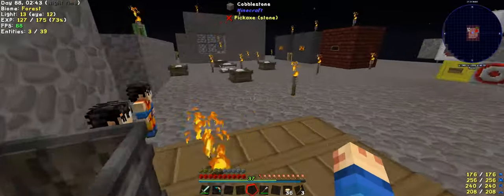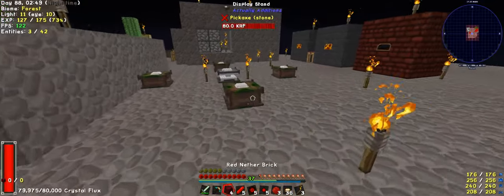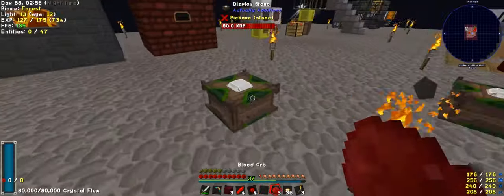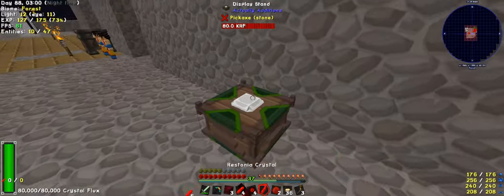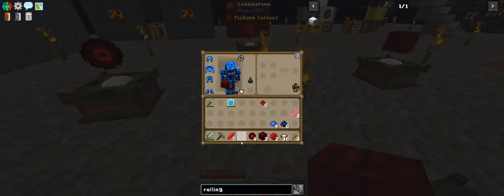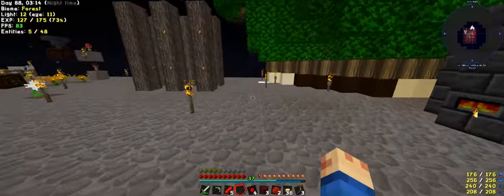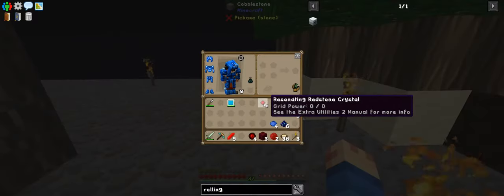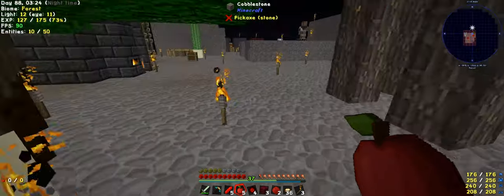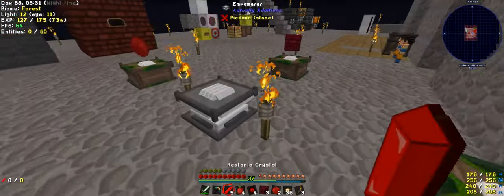I might actually start producing these while I wait. I don't actually need them there. I'm missing something — blood orbs are there. Apples. I was thinking resonating redstone is what I was after. This goes in the middle, and this goes where that one went. And there we go.